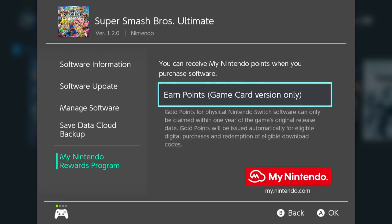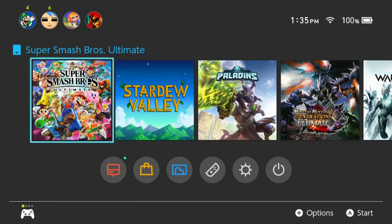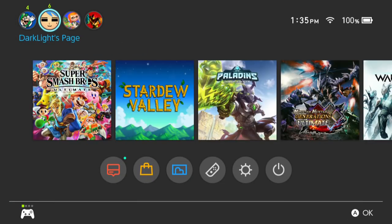It took a few days for the code to appear, but I finally got it. Now that you have your code, it will appear in the email registered under your Nintendo account — the specific Nintendo account. Make sure you have access to that. Ours took about four days to get to the email.